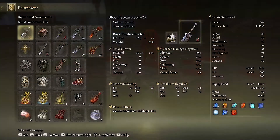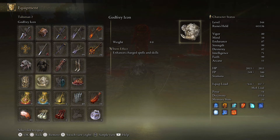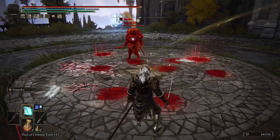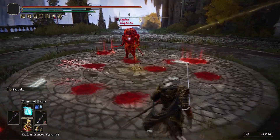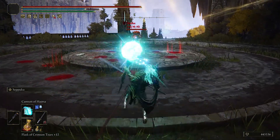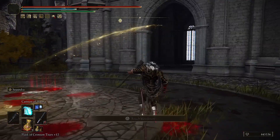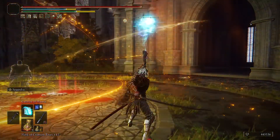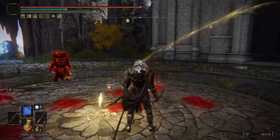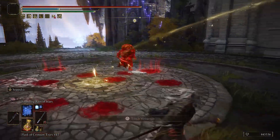You can charge this and look at the damage — 784! That's ridiculous. I don't even have all the talismans on to help me. If you really focus on a nice build you can do massive damage. They also increased the power of the Gavel of Haima, which I always thought did massive damage anyway but actually didn't — now it really does.